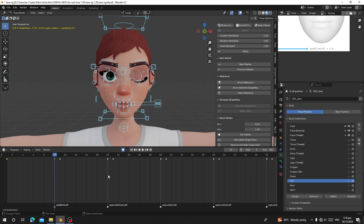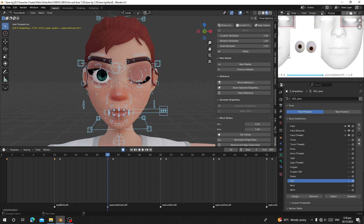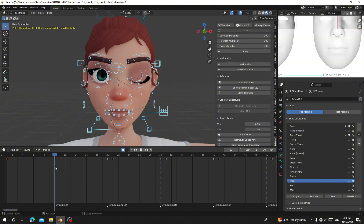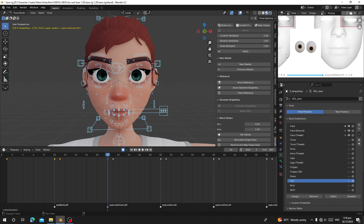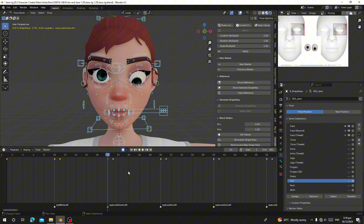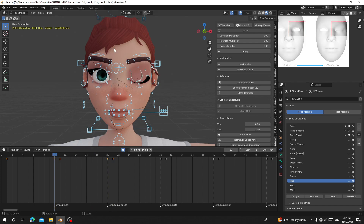Now let's go to frame 20, which is eye look down left. You can see the reference showing how eye look down left is supposed to look. On frame 11, press Alt+R or Alt+G to reset all your poses, then press I to insert a key. You can see on frame 10 the eye closes and on frame 11 it resets. Go to frame 20 and make the eye look down. Select the eyeball and rotate it down like this. Press A, select all, and press I to insert. Go to frame 21 and reset all your poses, then press I to insert again.